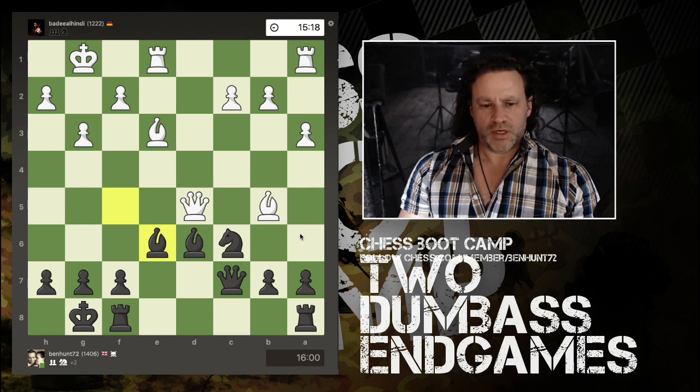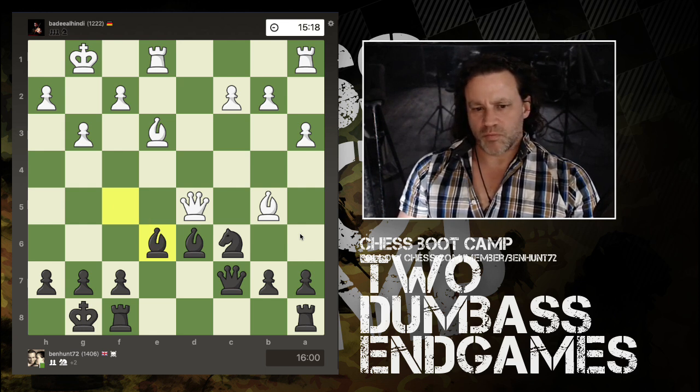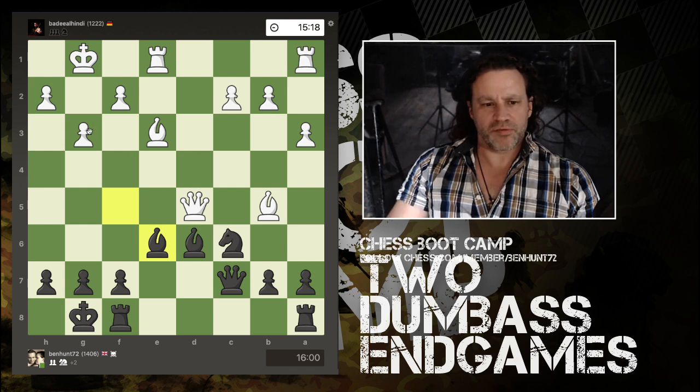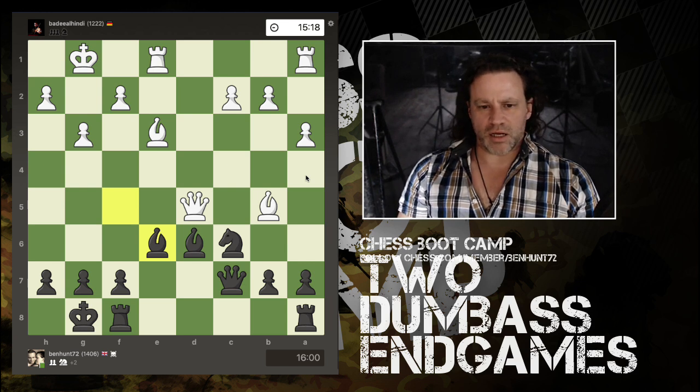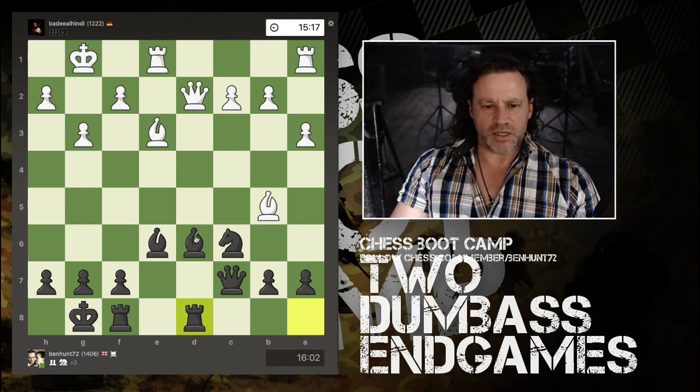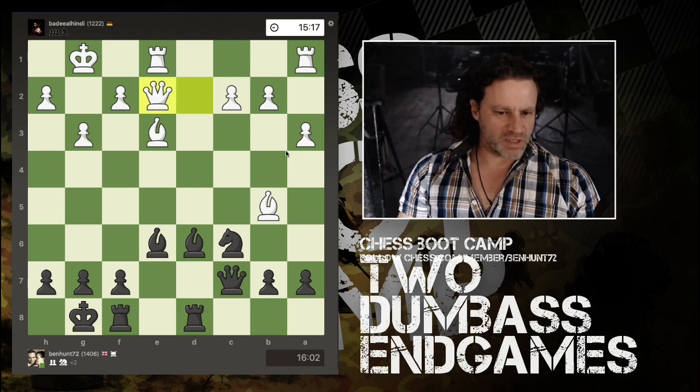Now I'm a full minor piece up for a pawn. I grab another pawn and trade off some more material. I centralize the bishop and now I'm in a very comfortable situation. We have a slight weakness around the king and I'm a full knight ahead for a pawn. Queen retreats, I centralize the rook.